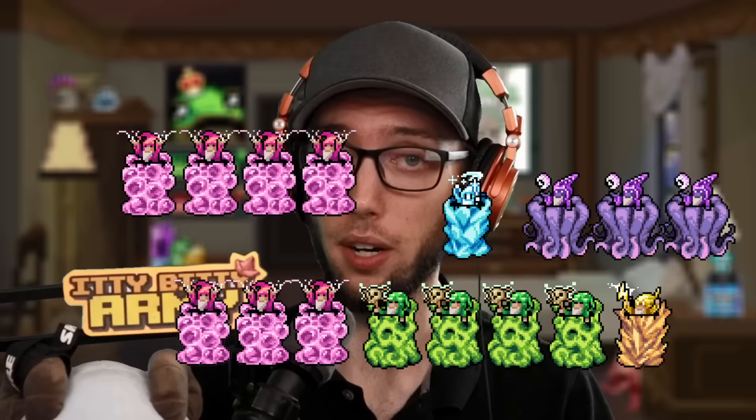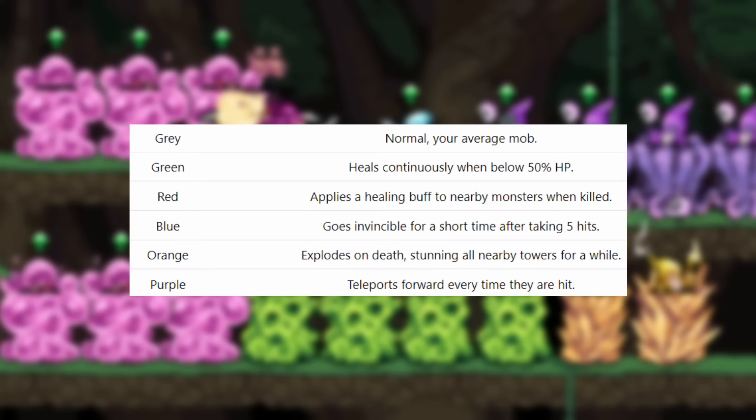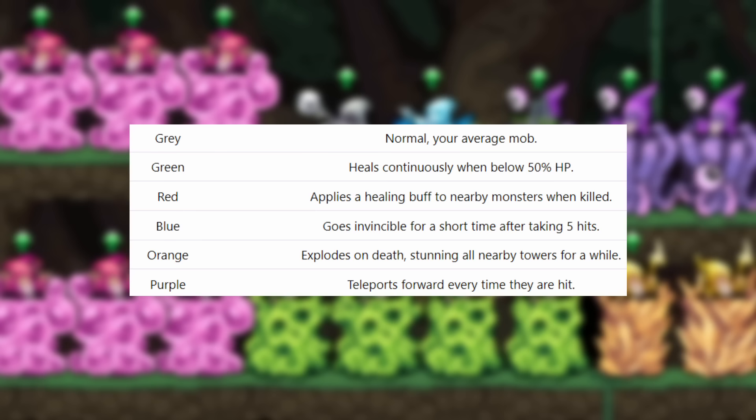Now let's explain enemies and their special color properties. Gray is the normal baseline mob. A green mob will heal after it's below 50% HP. A red mob will apply a healing buff after it's killed. The blue mob will go invincible after five hits. The orange one — also the biggest pain — will daze nearby towers once destroyed. Purple mobs will teleport every time they are hit. And yes, the Voidinator will actually turn every mob into a gray mob, which is why it's so overpowered.